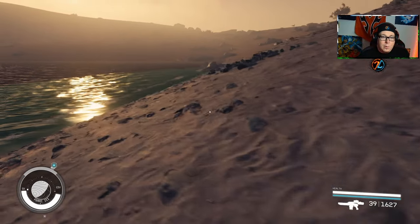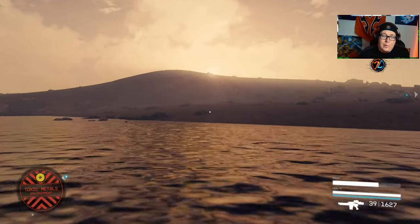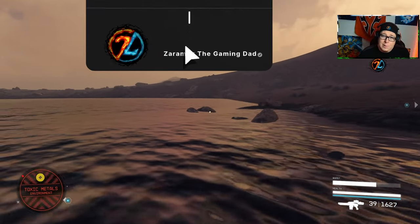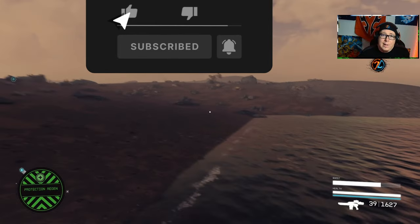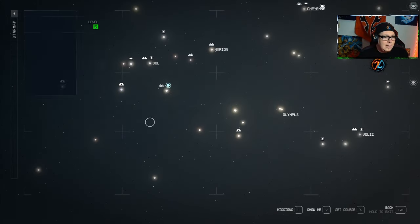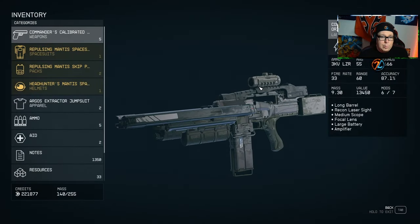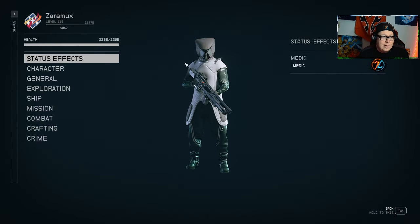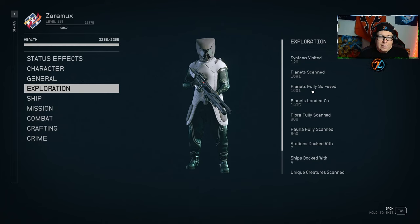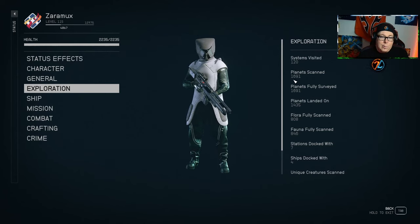Welcome to a brand new video. We did it — we finally surveyed 100% of the planets in Starfield, all 120 systems. Today I'm going to share my tips and tricks in case you want to do the same. In Starfield there are 120 systems, and you can tell how many you've explored by pressing B to get into your status effects, going to Exploration, and checking systems visited, planet scans, planets fully surveyed, landed on, etc. As you can see, I have 120 systems and 1,691 planet scans.